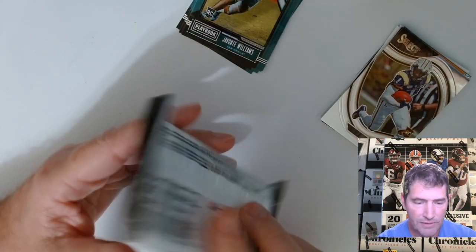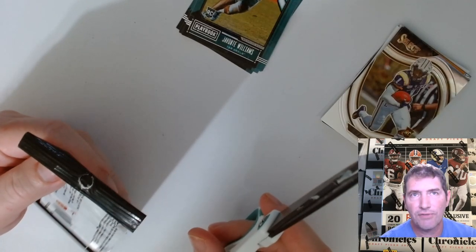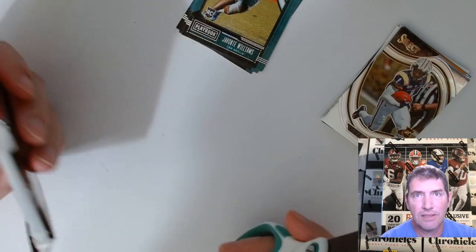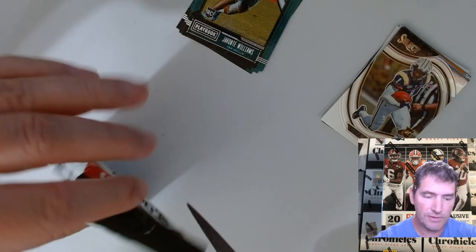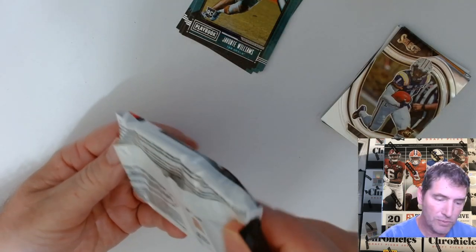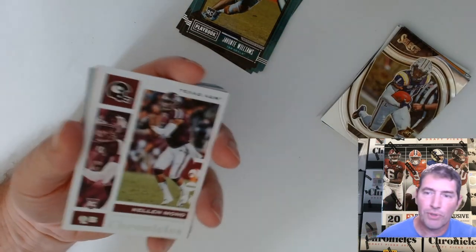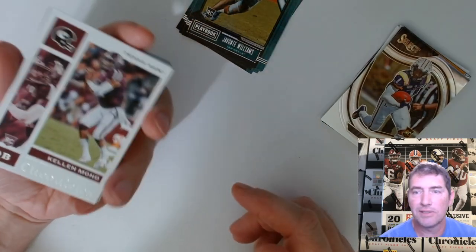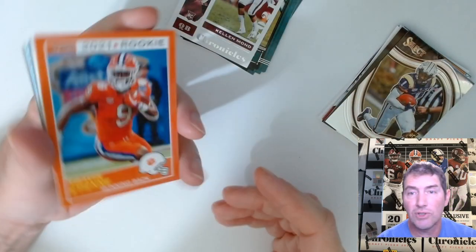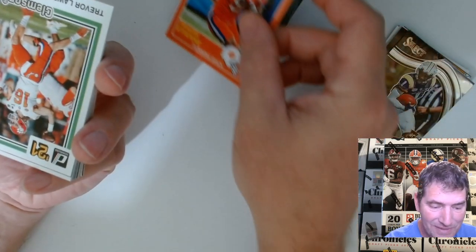We got Ja'Marr Chase Select — oh look at that shiny thing, it's gonna be a prism — no, it's a base. That one's kind of heavy. We did get some good stuff. I kept ripping because I was getting a good amount of Trevor Lawrence stuff — prism Trevor Lawrence, Mac Jones, Justin Fields prism stuff. With the way this rookie class is, if I'm pulling the prism parallel versions, this stuff is pretty good.